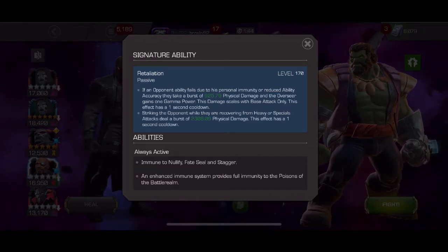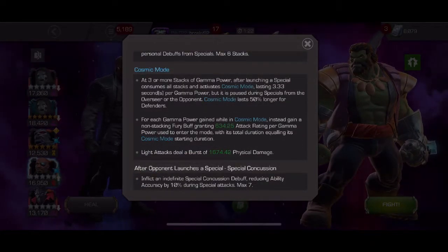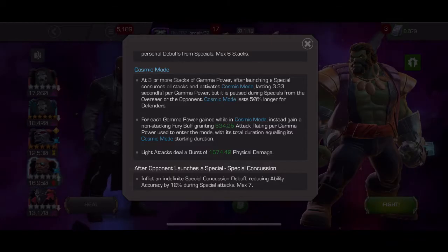Every time he throws a special attack he will apply a concussion debuff to the opponent, and that stacks up to seven times. You can remove them by reducing a combo of three or more to something less than that. He can also inflict a taunt debuff with his heavy attack.